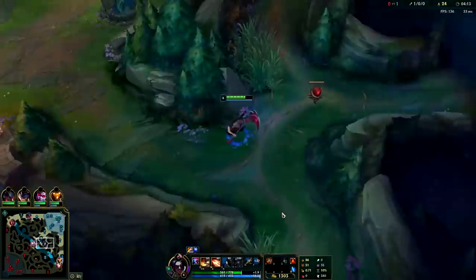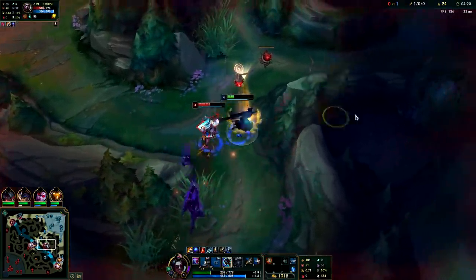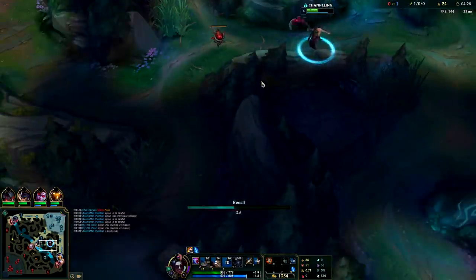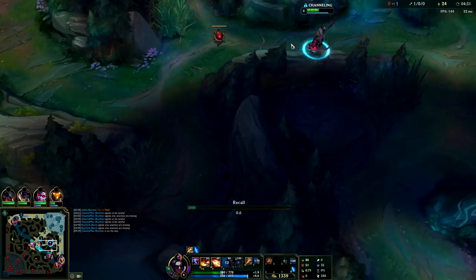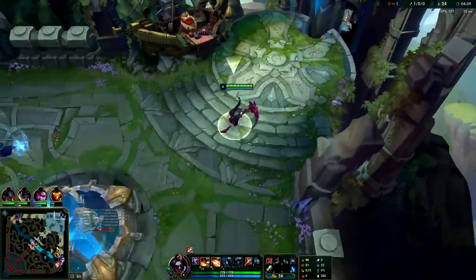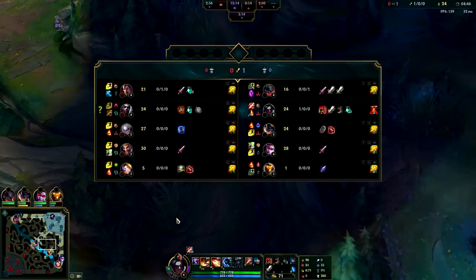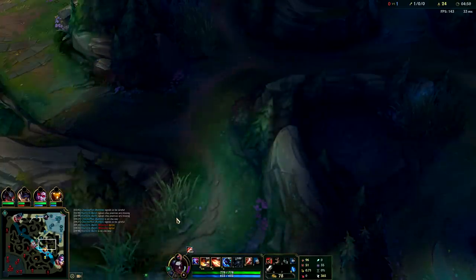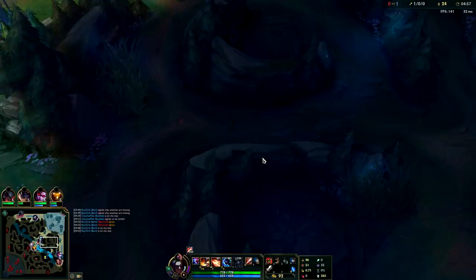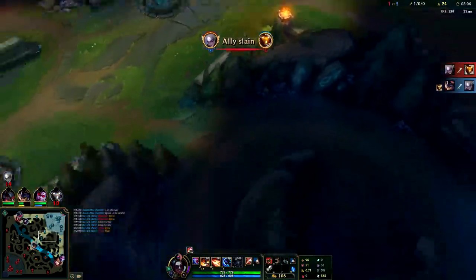I'm just going to full clear this out and then maybe gank mid if Diana engages on Rumble. Whenever you're leaving the enemy jungle and you know they have a Flash or a dash, sometimes it's best to move away from them but stay in the middle of the wall so they don't know which side you're going to. If you immediately choose a side they can Flash and kill you. Since I have Ignite, going for red Smite isn't as essential. If you're playing against a jungler who can give you trouble in 1v1s like Warwick, Olaf, or Echo, Ignite will give you that edge.